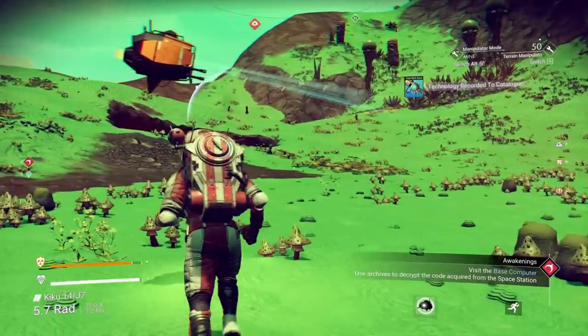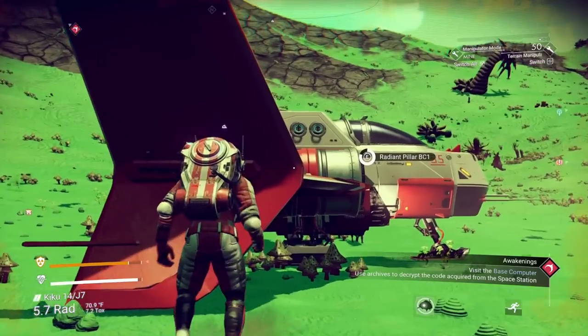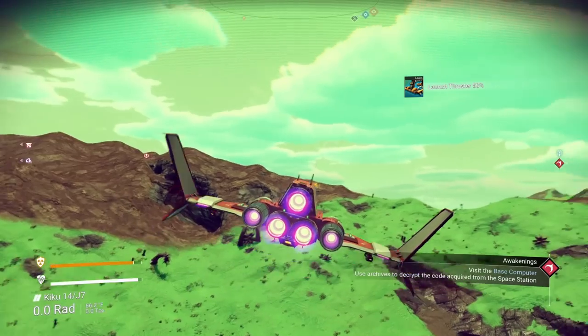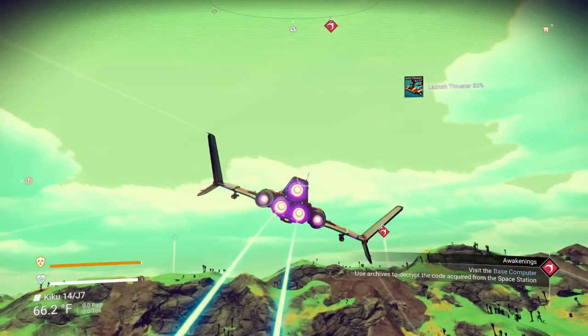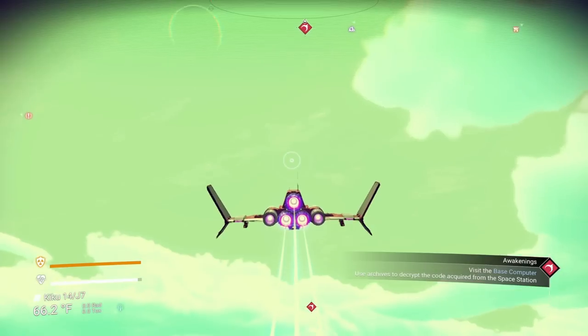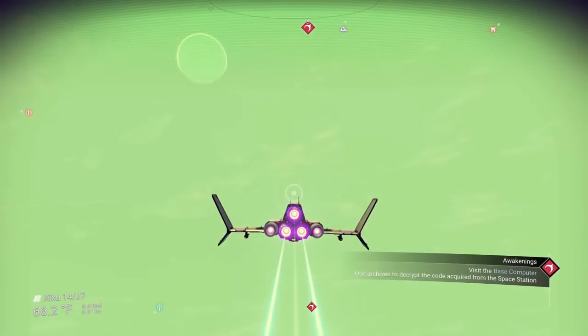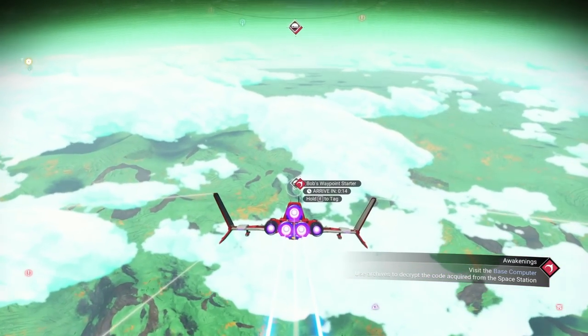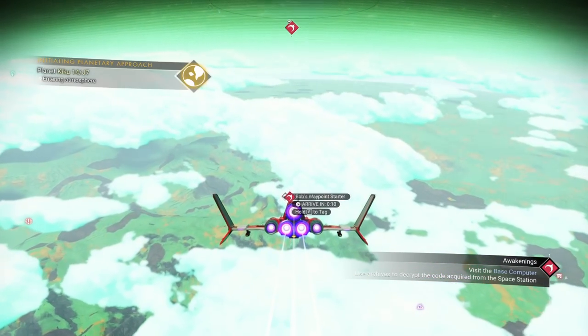Now that we've gotten two free ships, let's go back to our base. You don't need to remember where they were because we should be able to call them in. Flying up out of the atmosphere and then back down is definitely going to be the quickest way to go from point A to point B on a planet, if it's marked.